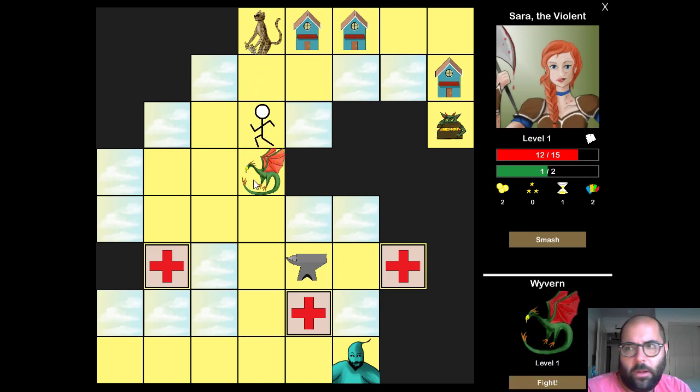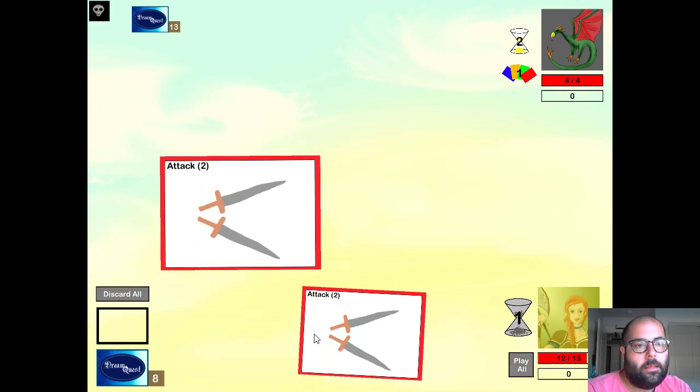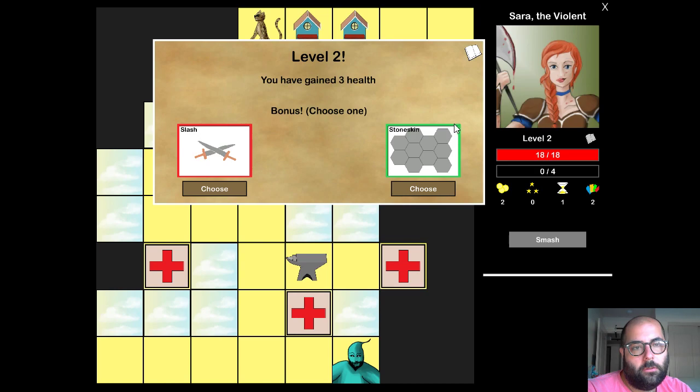I'm going to attack this other level one monster, this wyvern here. I drew two attacks at level two, so I hit him twice and kill him straight up. This is a deck building game — very much like Dominion or something similar, combined with a roguelike and some unlock mechanics. Now I'm level two. I can choose between two different cards to add to my deck — I have to add one or the other.